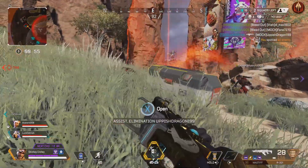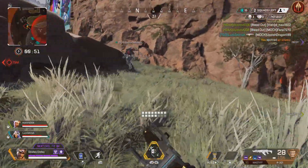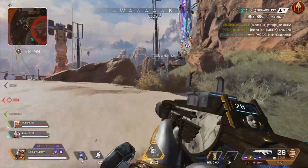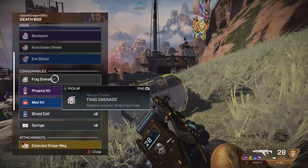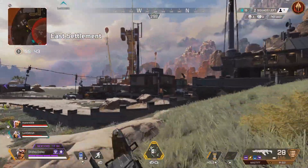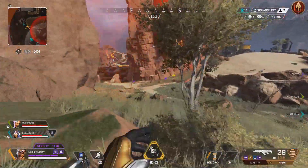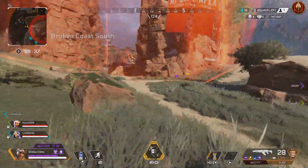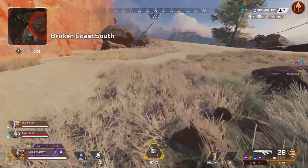Another squad knocked down, leaving us and one other team left in the game. We're playing quite well — three kills, three assists. Really enjoying the R301 and the Mastiff, even though the Mastiff has let me down on quite a few occasions, but still really, really enjoying it. So we're just roaming around at the minute, trying to find the last squad, trying to listen out for shots to track them down.